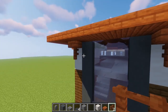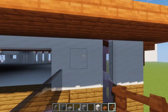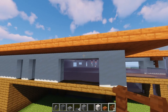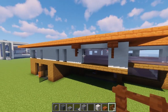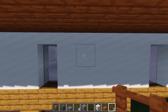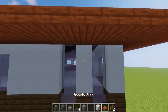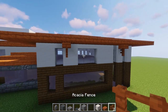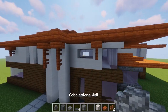Going around, place one on the middle block over here, then on both sides of this big window also a little detail. On the two-high window, skip one block and place one over here. Going around, do one in the middle and on this side of the window as well. Now we've done all the detail with the acacia slabs and fences.